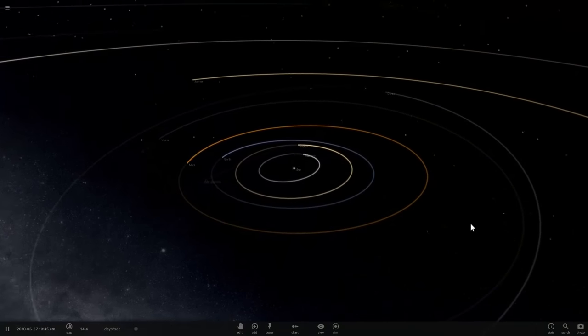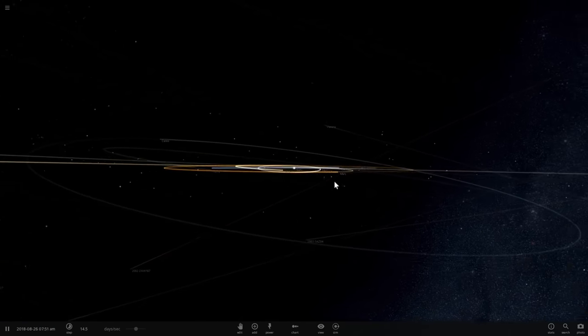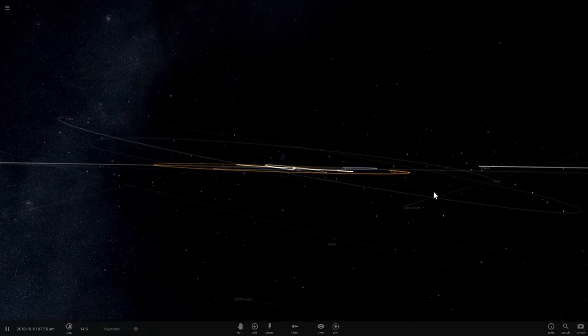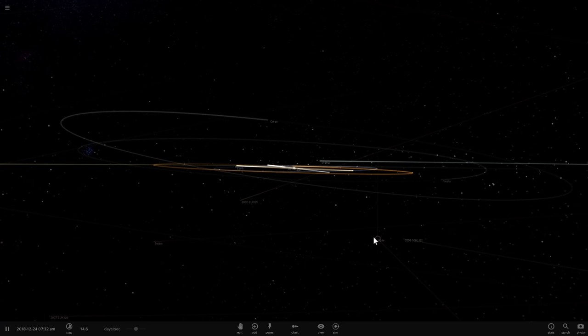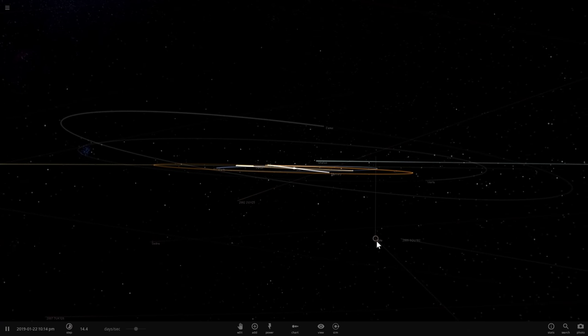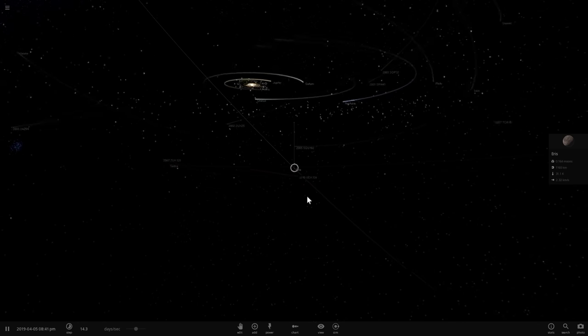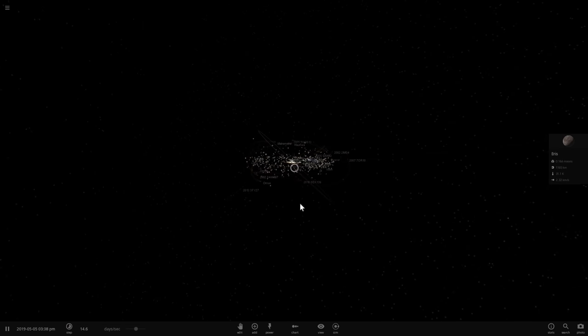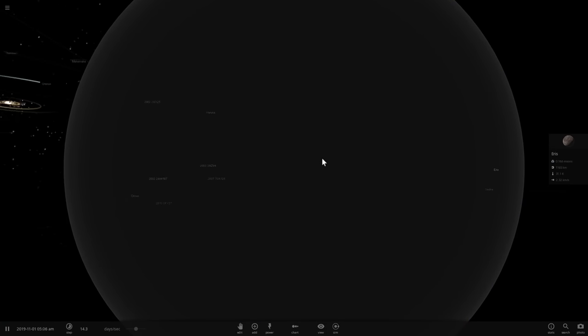This is our solar system — you can see our Earth and Mars here. Now where's Ares? This is actually why we couldn't find it for a very long time because it is not very visible at first. It's actually right here. Its orbit is very steep — it has a 44-degree inclination compared to everything else, which orbits in a common plane. For this reason, people were not even looking for it.